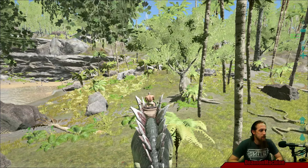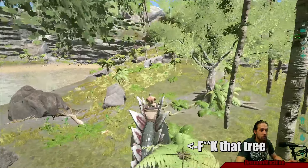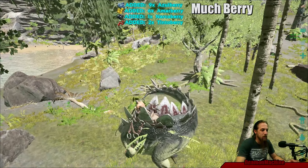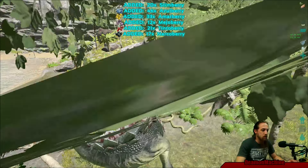They're pretty slow, so you want to make sure that wherever you have your base, it is nearby berries. This guy's stuck in a stupid tree — I hate it when this happens. Now the tree is gone. If you ever have that problem, just swing your tail until it stops.